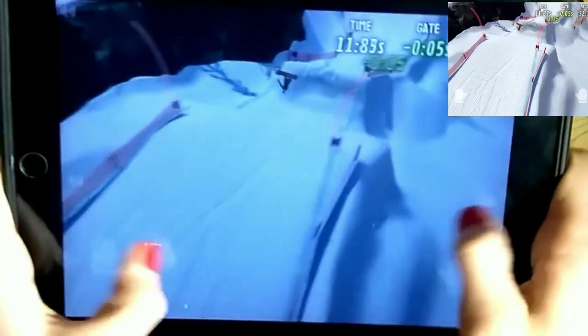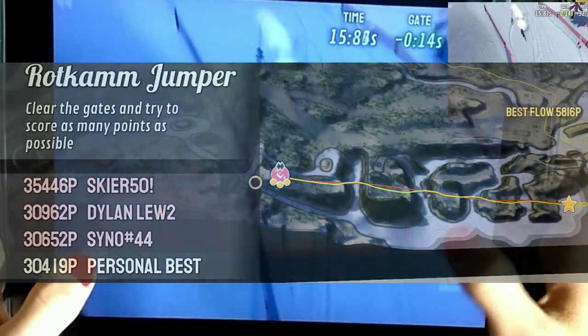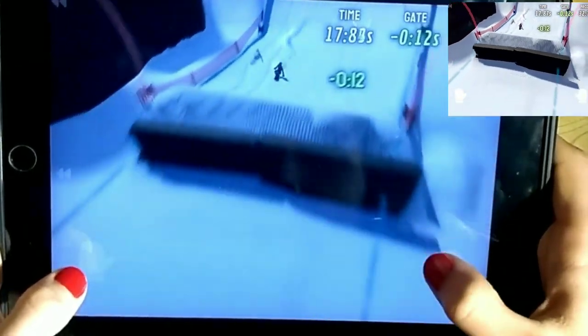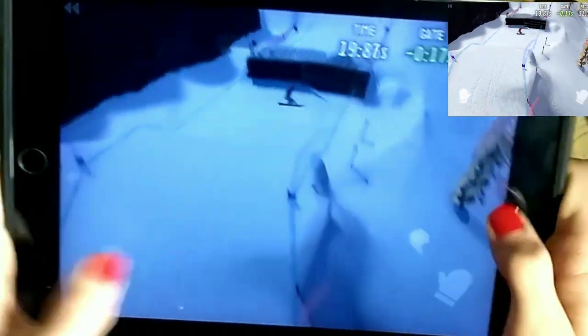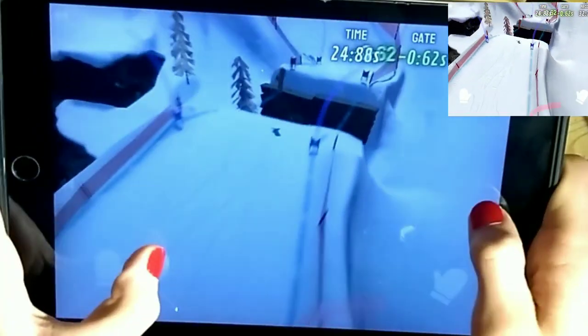To practice, I recommend you go on Rodgan Jumper. Going on a high score track will help you understand how and when to execute a snap, as you can see the trick you've done. Now, you'll be able to do combo boosts much quicker.